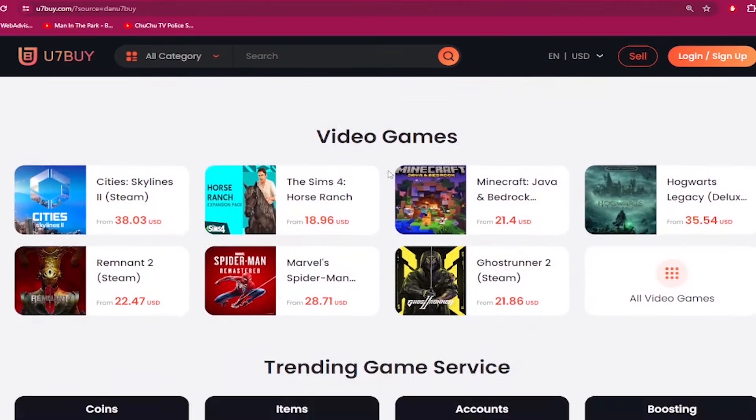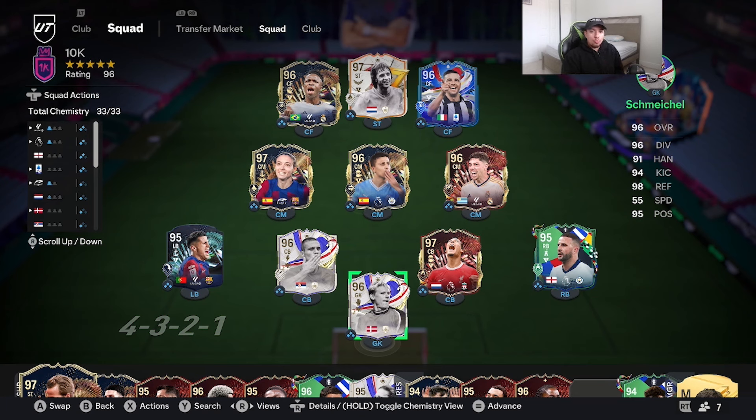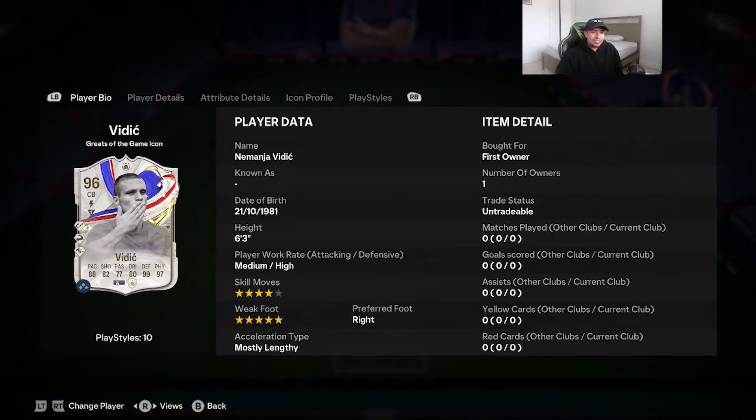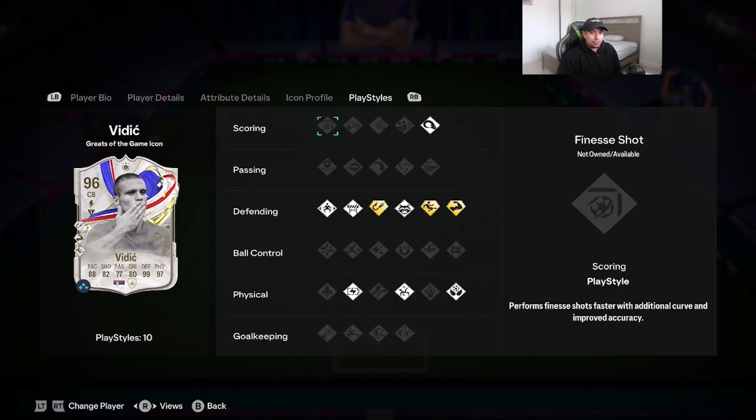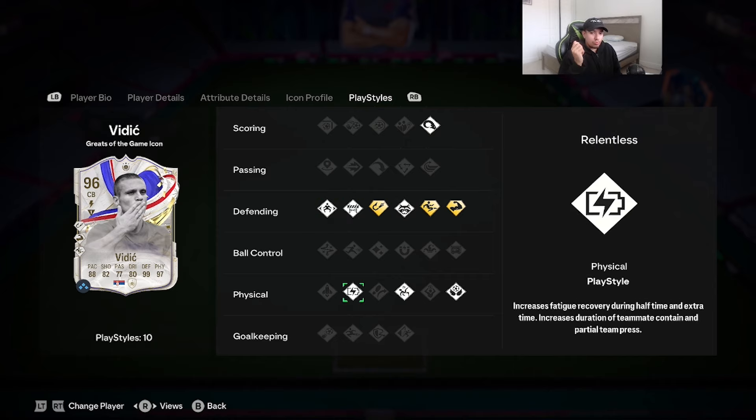Welcome to another video! Today we're going to review a special player — I absolutely love reviewing this man every single year in FIFA. It's the 96-rated Greats of the Game icon Vidic. Looking at the card: 6'3" height, medium-high work rates, four-star skill moves, five-star weak foot with right foot. Acceleration type is mostly lengthy: 88 pace, 82 shooting, 77 passing, 80 dribbling, 99 defending, 97 physicality. Play styles include power header, anticipate, block, jockey, relentless, acrobatic, and aerial on basic.